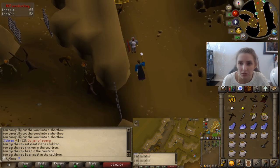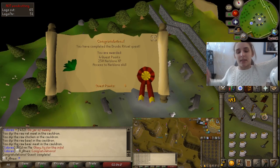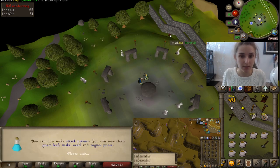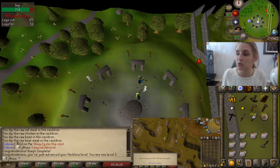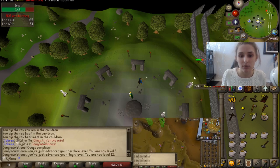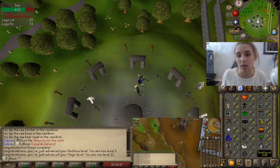I've unlocked the Herb Lore skill and I think it gets you to level 3 Herb Lore — very nice. I see an imp in the corner over here and I'm still trying to work on Imp Catcher, so I'm trying to kill these every time I see them. We just got a Magic level there!